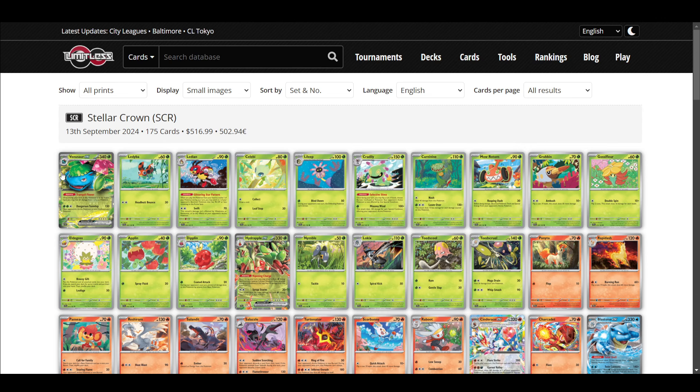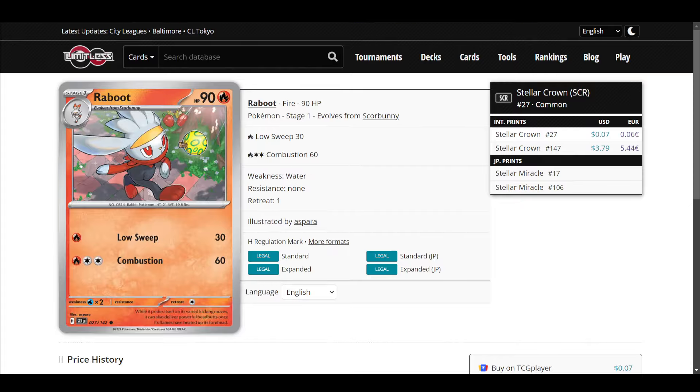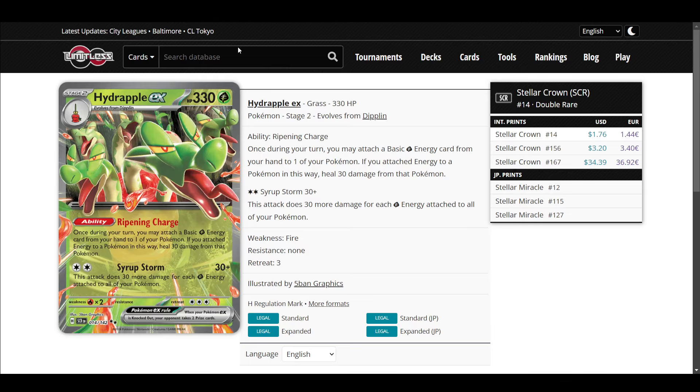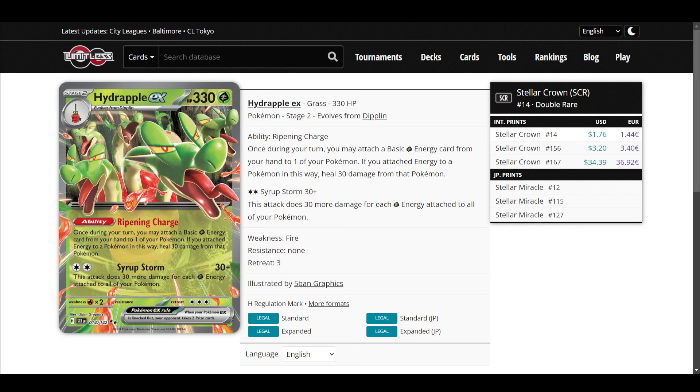I'm going to start talking about the EXs first — Venusaur and Blastoise are reprints. Hydrapple EX's ability accelerates energy and lets you draw some cards. It does heal, but the healing never really mattered in my experience. In terms of Japanese tournaments on the Limitless Database, it has not seen play. It's an okay card, but it's not a meta competitive deck — it lacks the firepower to knock out a lot of the top decks, and it's also a Stage 2, so it's awkward to set up.